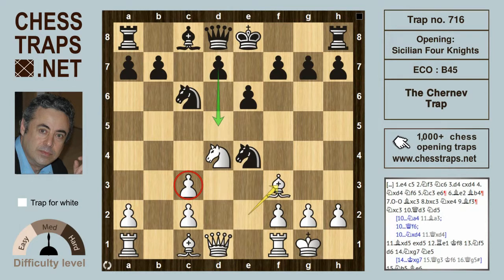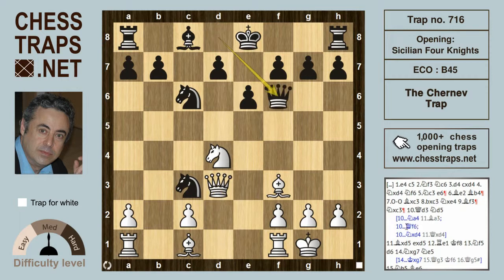The move Knight takes on c3 is iffy but just about playable. Black is already two pawns ahead hitting the white queen, but Queen d3 hits the knight. Now the knight has to move — or does it? Queen f6 would be black's best option here, because if the white Queen takes on c3, then the white Knight on d4 is also hanging. So Queen f6 gives black chances.